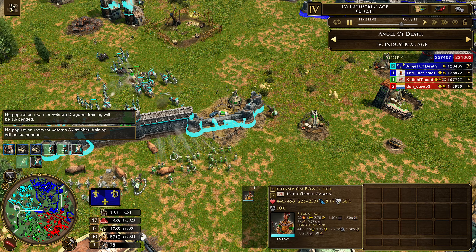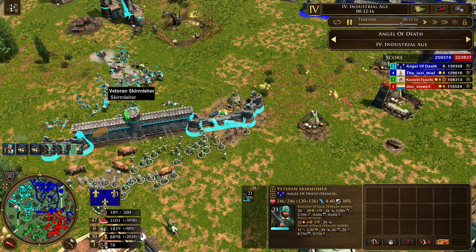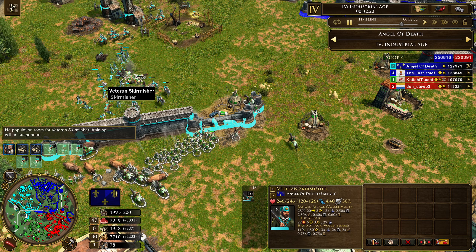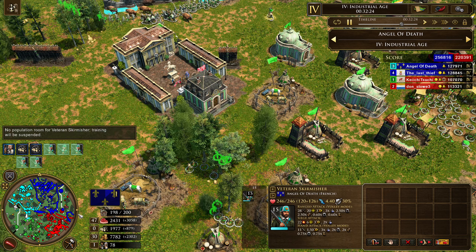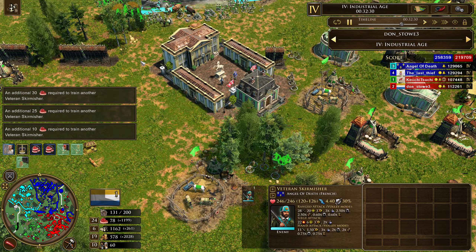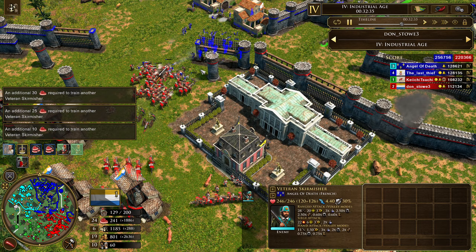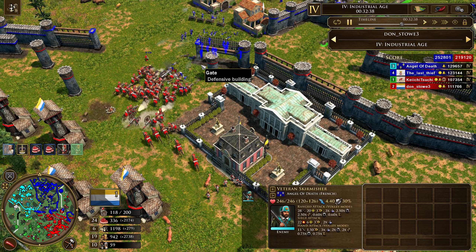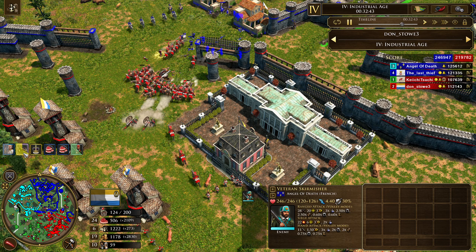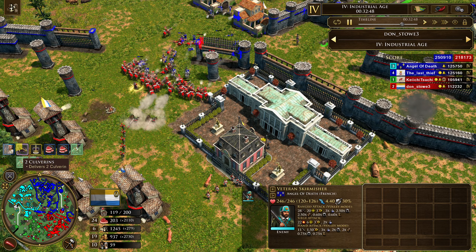Falconettes could be a decent support unit to deal with all these skirmishers. We see the infinite Falconettes coming out right now alongside Horse Artillery — they're probably trying to blast through these Lakota skirmishers to make an advance, then maybe make some Dragoons to deal with Axe Riders and Voltiguiers to deal with Bowriders. Sounds like a solution. At the same time, food and coin is not looking good for Dutch — they really need to think about what their next plan is.